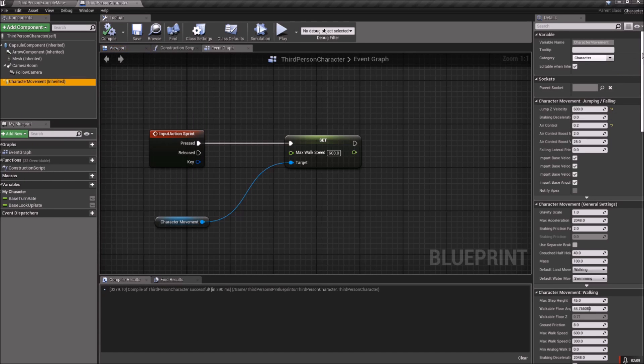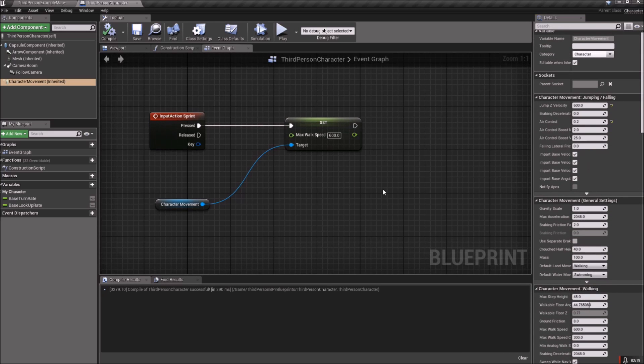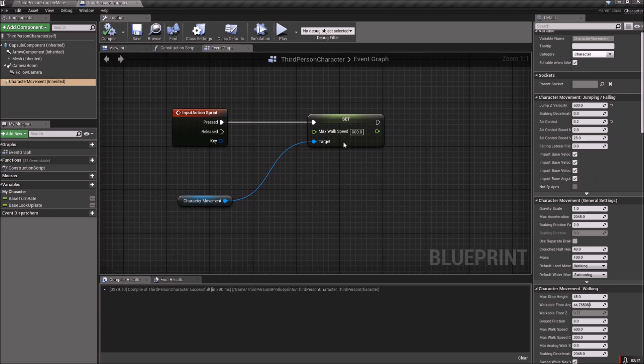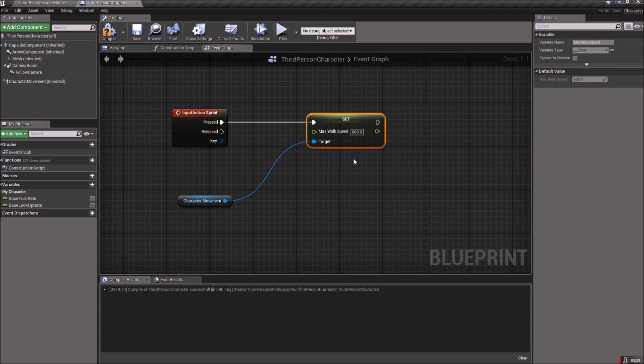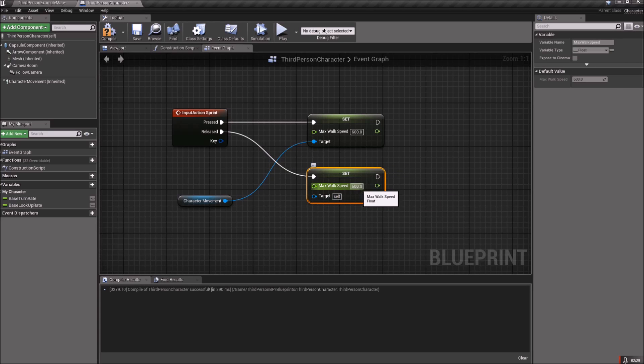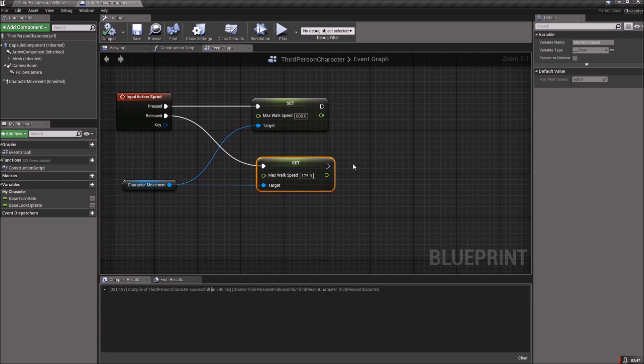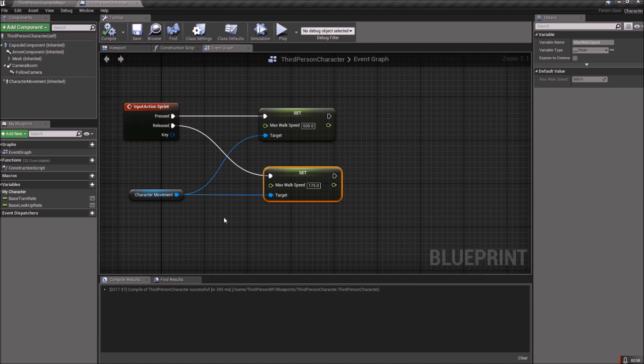That is our default max. If you click on Character Movement you'll see all of the default character movement settings on the right — you can look through those and change them around however you want. On Released, copy this node again and set the speed to 175. Make sure you drag off Character Movement, connect that to the target, and compile and save.